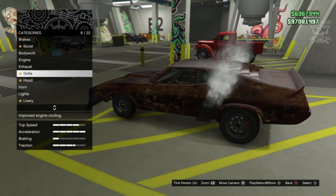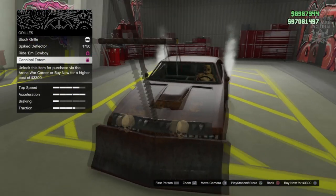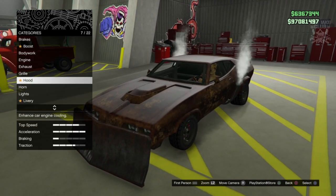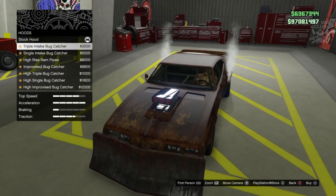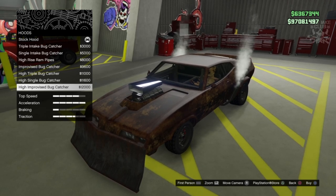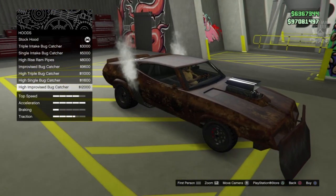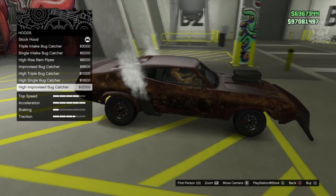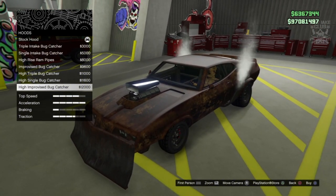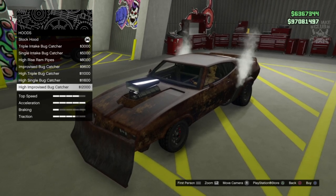Then we're going to go to the grill — stock grill. There's just loads of stuff on the front of your car with the other options, we don't need that, so we're going to stay stock for the grill. For the hood, hopefully we can get the intake that we need. The high improvised bug catch is probably the closest one we've got. It's a shame it's so clean — it'd be nicer if it was a little bit duller, maybe a bit rusted — but I think that's the closest option to the Mad Max car.